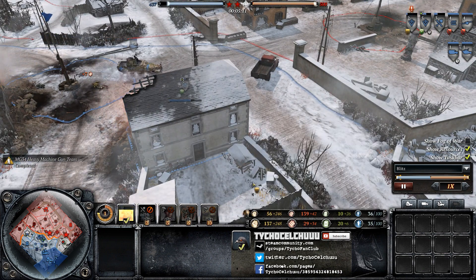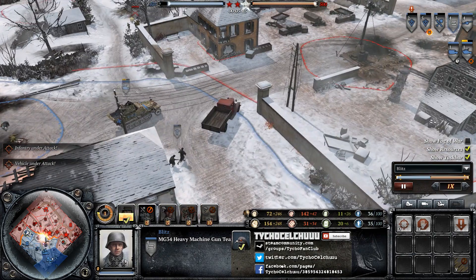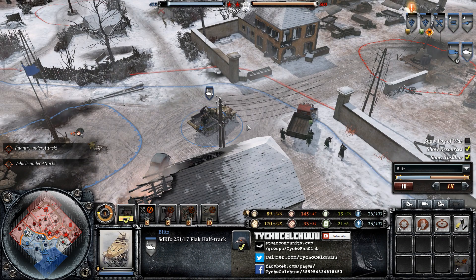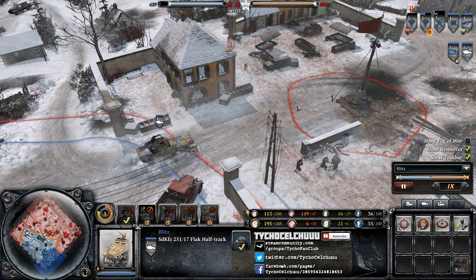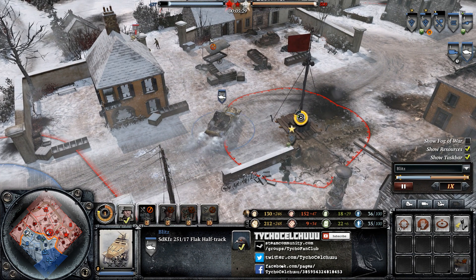Blitz has the Fallschirmjäger Doctrine chosen. Now he's got his first MG34 coming out, which is gonna give him some really serious anti-infantry power. Between this half-track — which can also deal with light vehicles but has to worry about light vehicles itself — and the MG34, he's gonna have some serious anti-infantry capabilities.